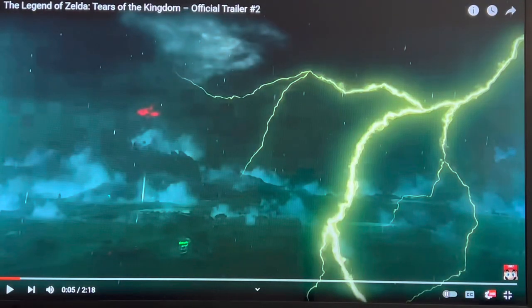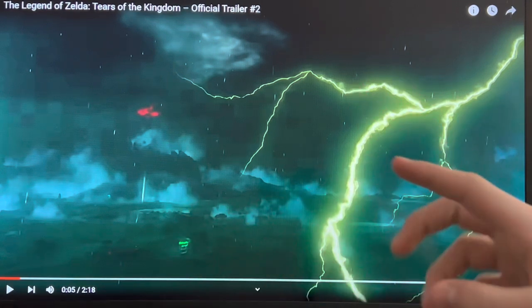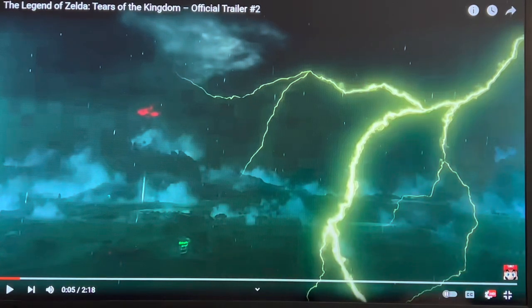Pausing it first off here, the first thing you can see is this little green spiral right here. This was seen in the first trailer that was ever made for Tears of the Kingdom, which at the time was known as Breath of the Wild 2, and we'll be seeing it later in the trailer in better detail.